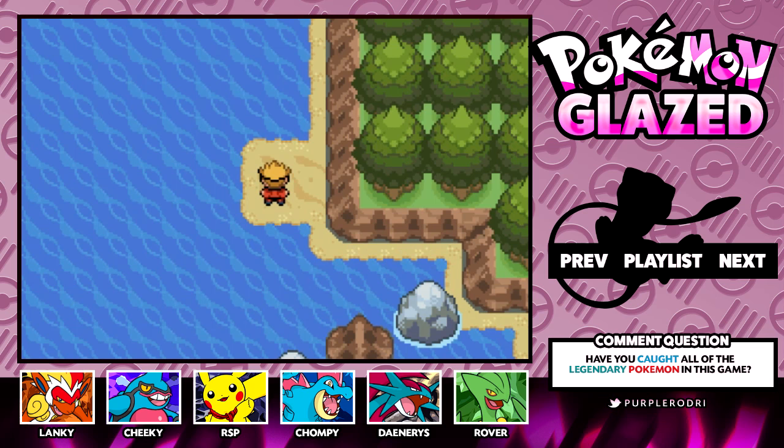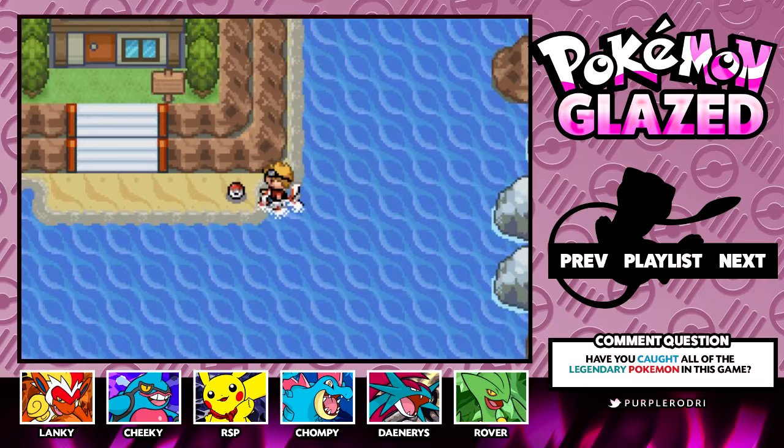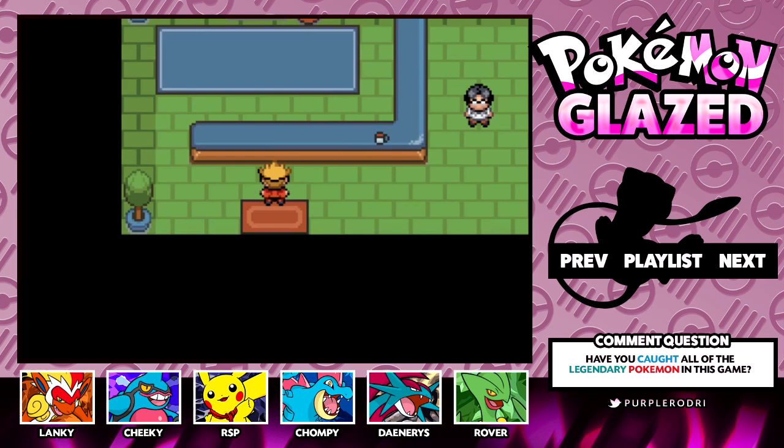We're going to have a really good time looking for them because they are really spread out. The first one we are going after — there we go. I went ahead and found the little island. I knew there was going to be a little island with a house on it, and we also found a rare candy — I'll go ahead and take that. Let's make our way inside of Soheal's house, and this is where we will be finding a legendary Pokemon.